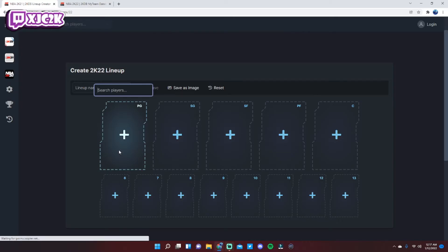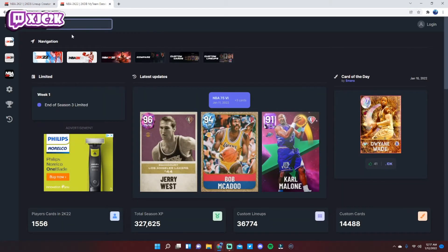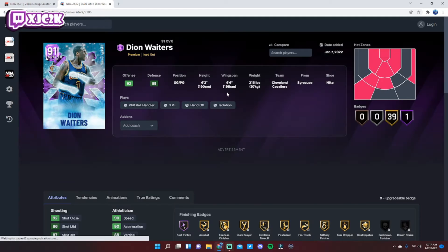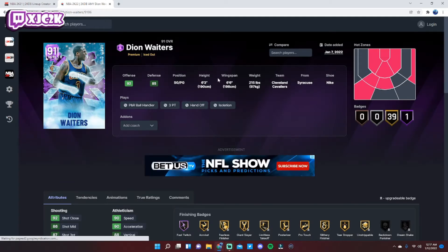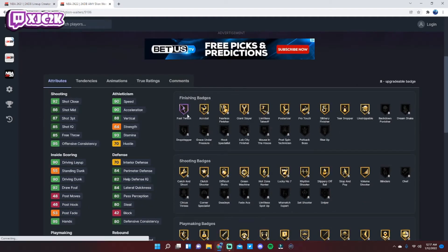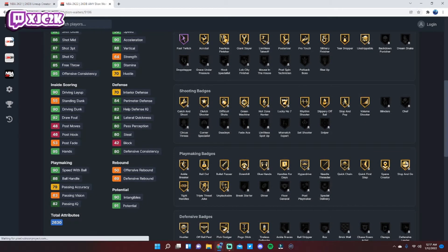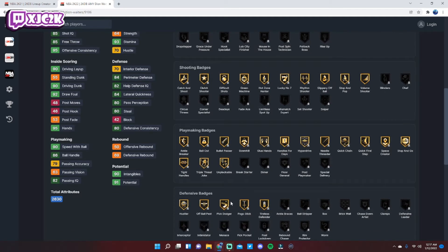Starting at point guard, I will admit the point guard position might be the weakest on this list, but we're going with Deon Waiters — the new iced out Deon Waiters. He's 6'3" with 6'6" wingspan, decent size. At PG he only has two hotspots but 40 total badges, which is really nice. Hall of Fame Fast Twitch, a bunch of good finishing and shooting badges, can get Limitless and Sniper if you want. Playmaking-wise he comes pretty complete with Bullet Passer, Handles for Days, Quick First Step, Hyperdrive, and Ankle Breaker.